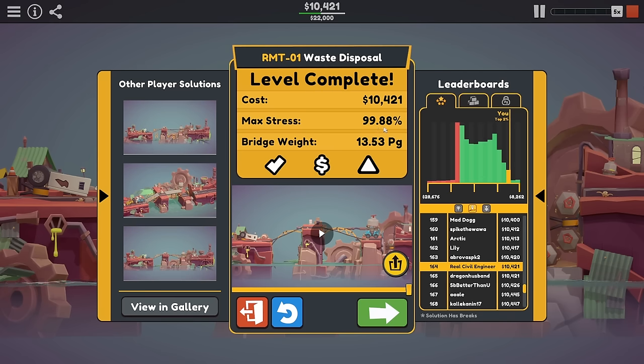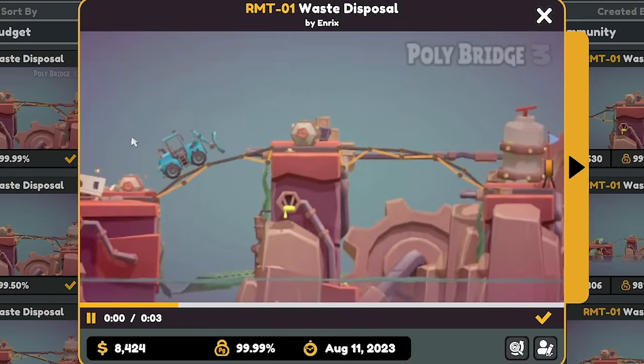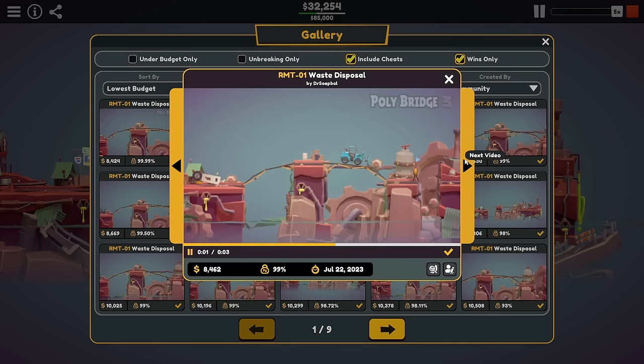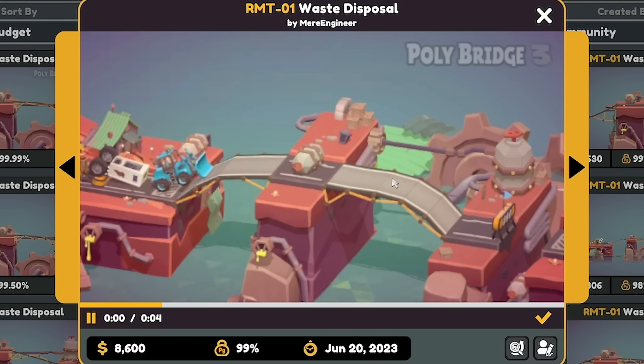We're in the top 2%, 164th. The max stress is pretty high. Did we beat Tyler? Oh yeah, of course we did. Don't even know why I bother looking at that. In the gallery, let's have a look at the cheapest solutions. Oh my, how does that not break? There's like no bridge there. Pretty much all these cheap ones do the same thing — you start off flat and then drop off. They all seem to do that. I guess that stops it rolling.